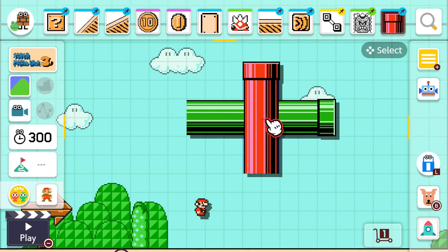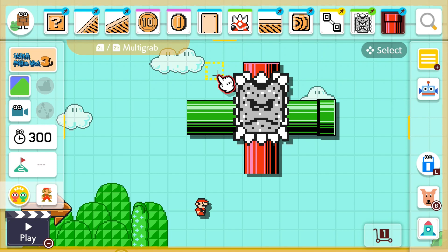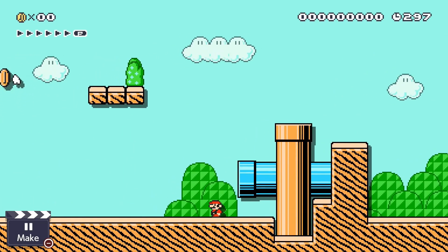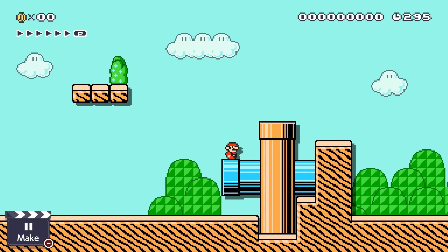Now you can see the Thwomp's gone again, but if you do the multi-grab you can see he's there. All right guys, so there we have it — that is how you make stacked pipes in Super Mario Maker 2.